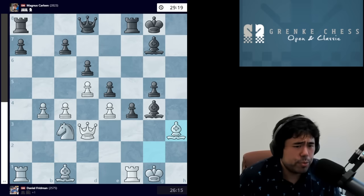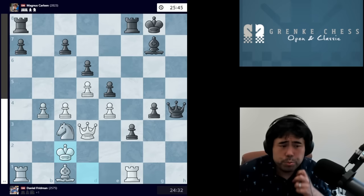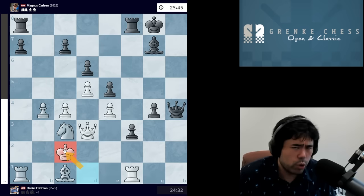The game continues with Bishop H3, Queen D7, takes, takes, King F2, Queen H4, King E2, G4, King D1, F3, and now King C2. Up to this point Fridman is playing a very good game — defending extremely well. Even though Magnus has these pawns going up the board, the king has done a little walk, gotten some exercise, run over to the queenside, and now there are no ideas of checkmating the king.